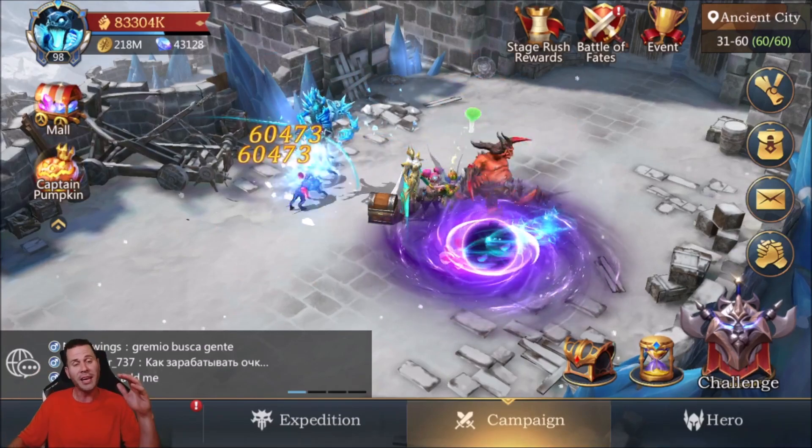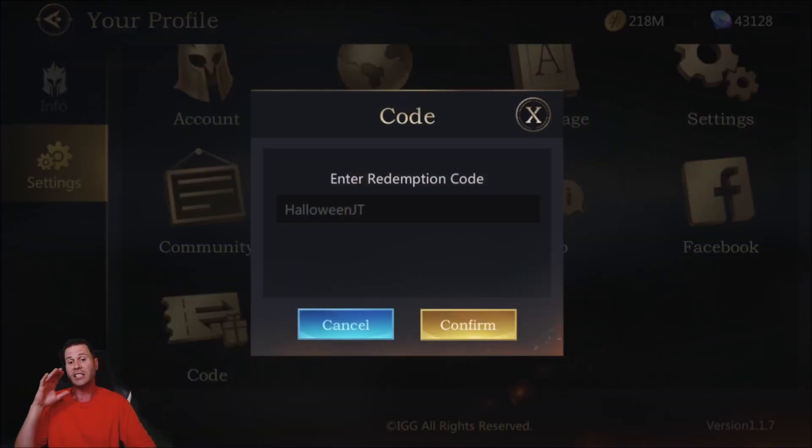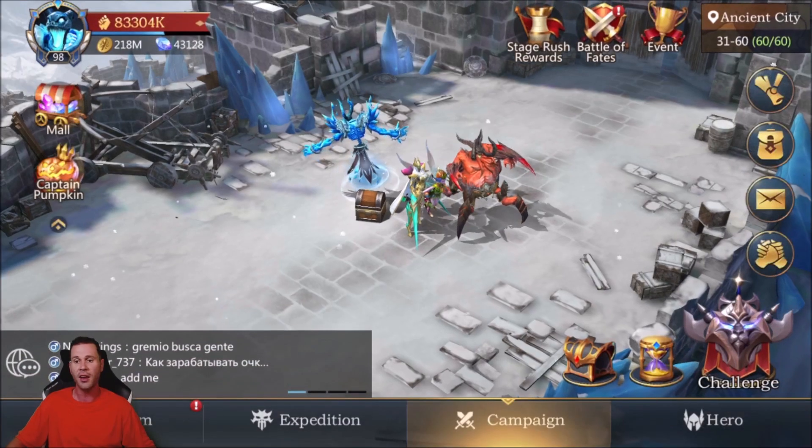Before we get into it, I wanted to quickly remind you guys this secret code — or code in general — has one day left, so if you haven't redeemed it go ahead and redeem it, get your free rewards and gems. The code is 'halloweenjt' — make sure to go ahead and enter that.